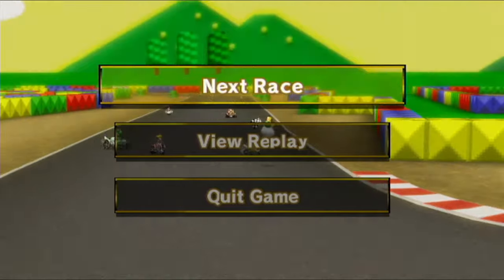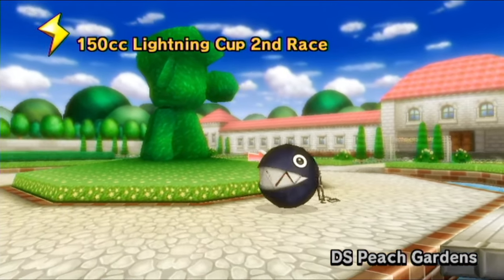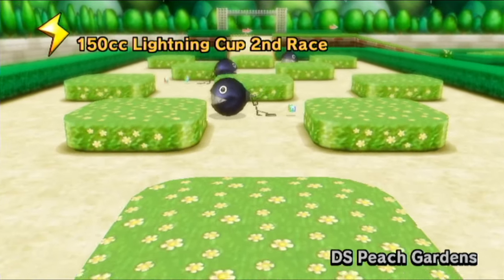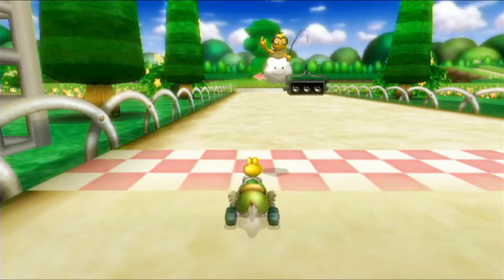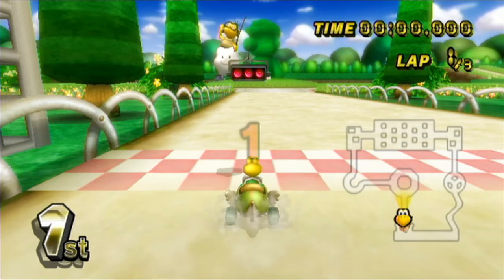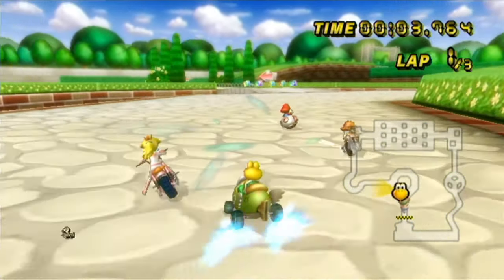Race number two for the Lightning Cup is going to be Peach Gardens. I don't know why she just has a bunch of Chain Chomps running around her garden. Or maybe they got let loose and the race was already scheduled, so it's like, I guess we might as well leave them. Or maybe it's just free-roam Chain Chomps — does something nice for the flowers. Who knows?